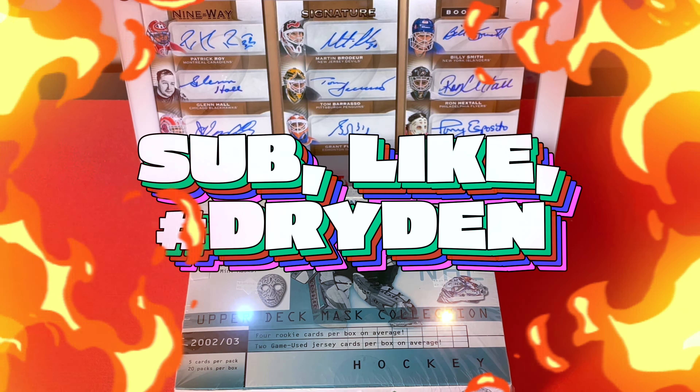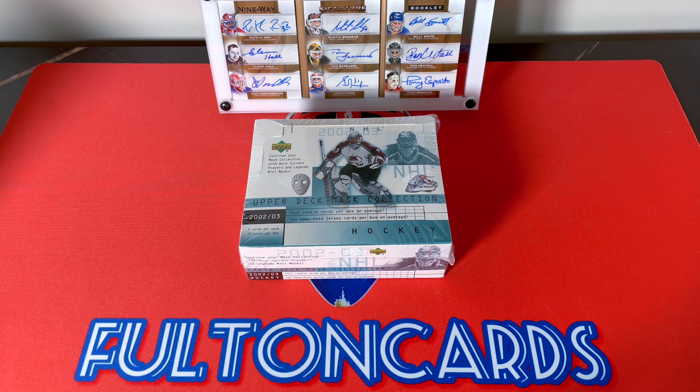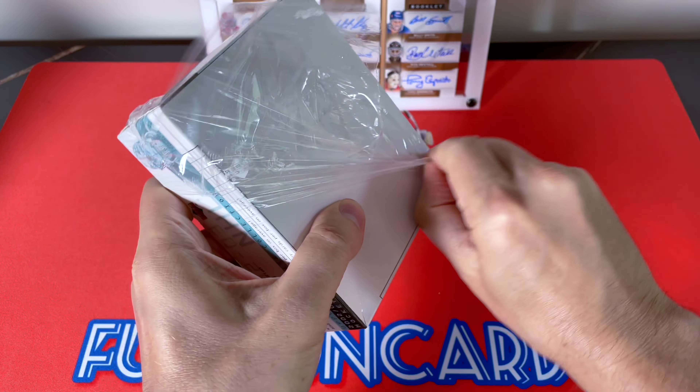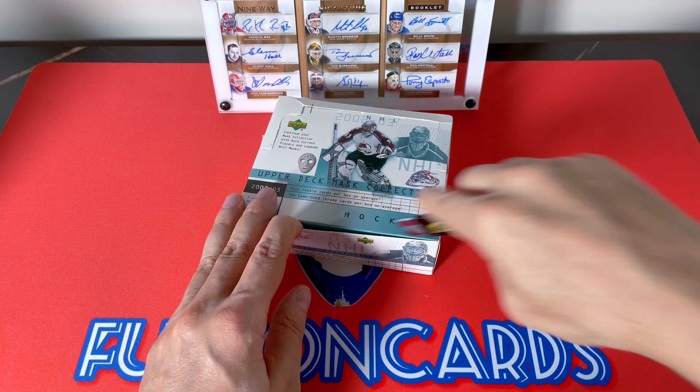Let's get into the configuration: five cards per pack, 20 packs per box, 100 cards total within a box. Expect two mems, four rookies, and certainly the mini mask. The auto mini masks are two per case, so unfortunately the entire reason for this product — we don't have it here in front of us. I think it's the rookie year of Spezza, Nash, Zetterberg, Miller, etc. But we're going to hit this box as fast as we can.